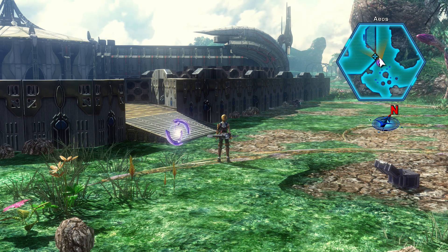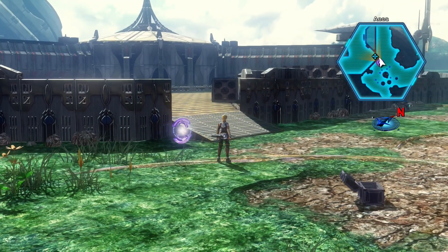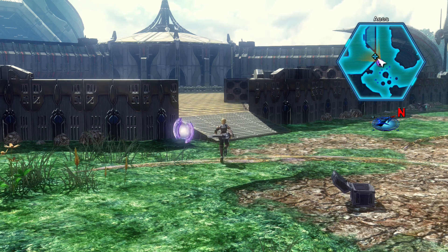Yo, what's up guys? Kai here and welcome back to Let's Play Star Ocean: The Last Hope. Previously, we fought a tentacle monster. And as we all know, in order to have a good sci-fi JRPG, you need four things: spaceships, giant robots or androids, cat girls, and tentacle monsters. Always. Afterwards, we made our way back to the landing point here only to find that a mysterious base popped up out of nowhere. So let's check it out.